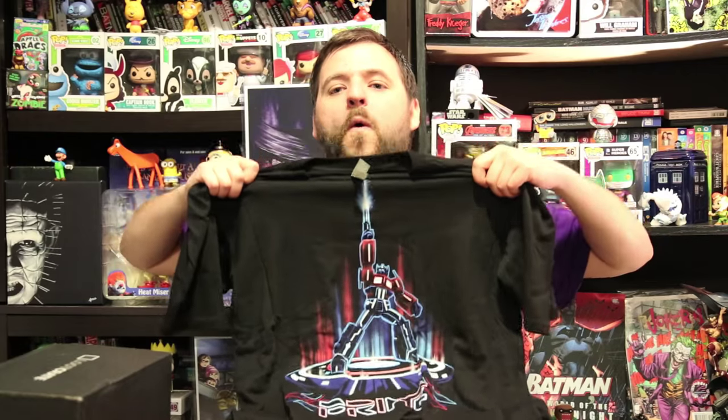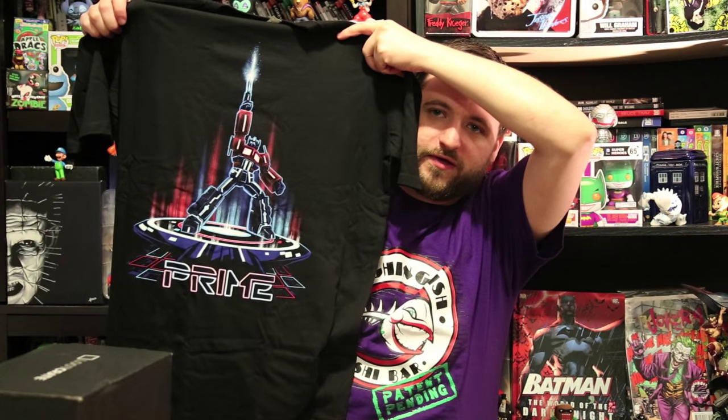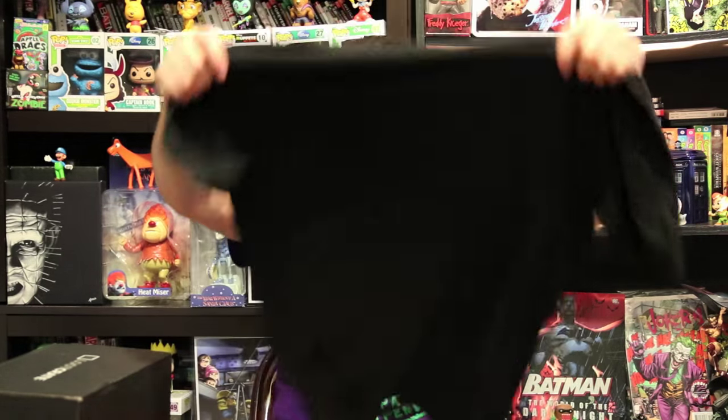The first thing we have — we have a couple things in here — we have a t-shirt, and these guys have done some pretty decent t-shirts. I had a really nice one from this time last year when they did a villains box, which was a combination of Joker and Loki — fantastic shirt, it's called Jokey. Let's see what we've got here — oh cool, it's Optimus Prime, and it's like a Tron-type crossover. That's pretty cool. So we have an Optimus Prime Tron t-shirt.